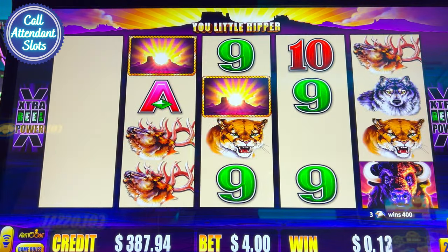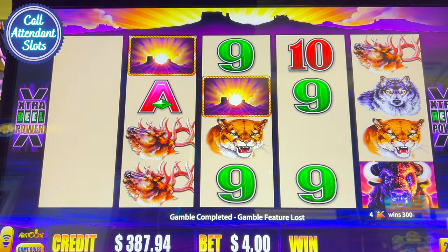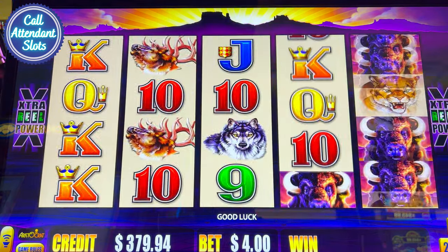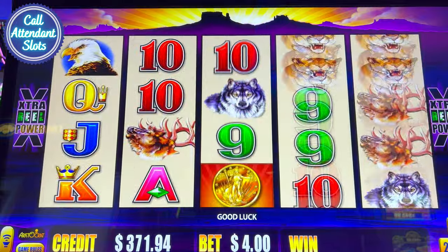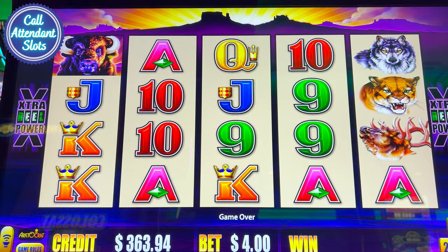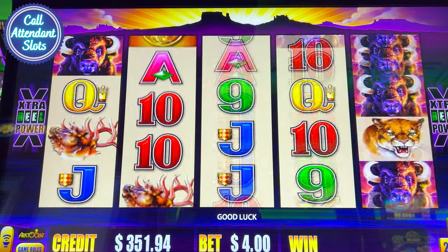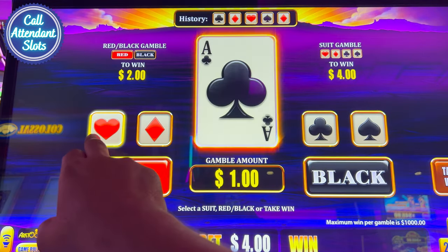This could be fun — it could be a really interesting game. How much is that? 15. Let's gamble. Let's go diamond. I lost. I'm going to get 60. Let's gamble this. Black. Lost. Darn it. Regular buffalo with a little twist, and I like it. Not a bad game at all. Here we go — it's gamble. Missed the right suit. Lost. Bummer.